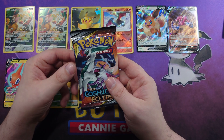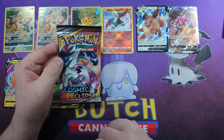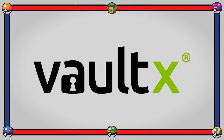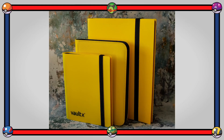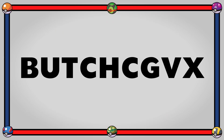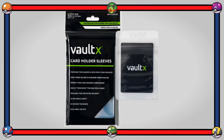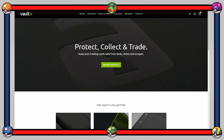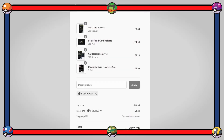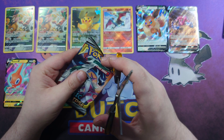We have a Cosmic Eclipse pack which hopefully has something nice inside. But first, a quick word from my affiliate: Vault-X do a variety of products to keep your cards safe — binders, deck holders, and sleeves. Use the code ButchCGVX at checkout on VaultX.com for a 10% discount. Thanks for the support!